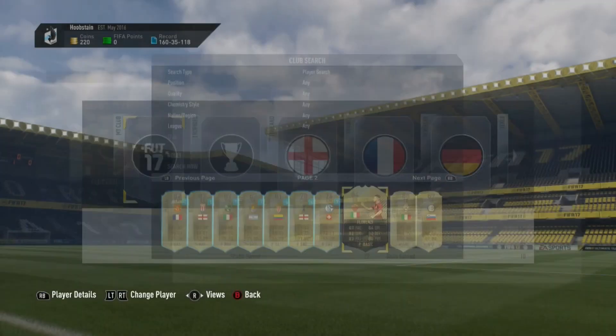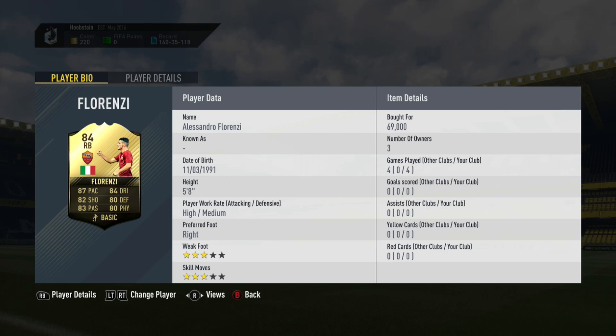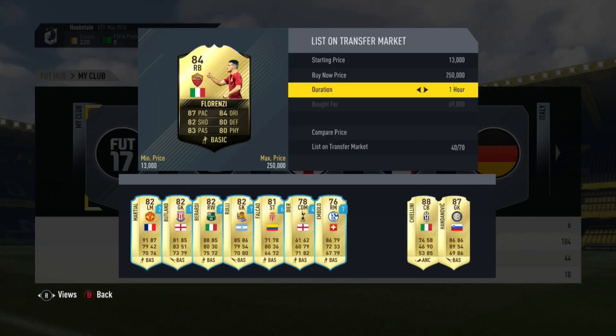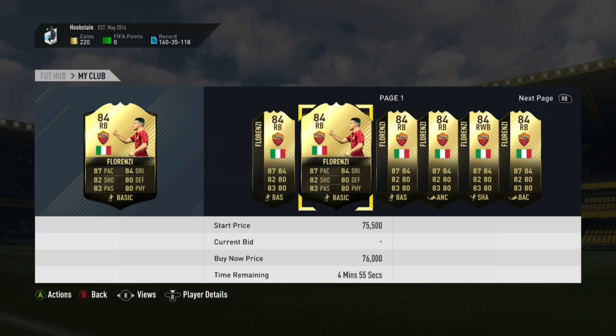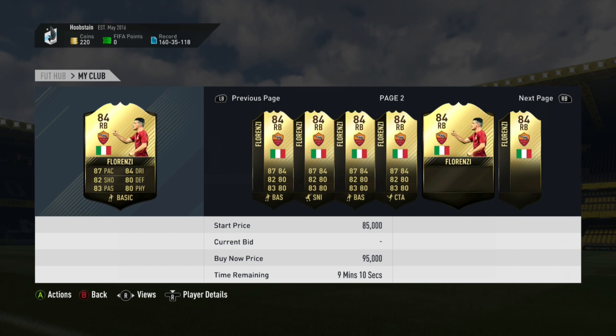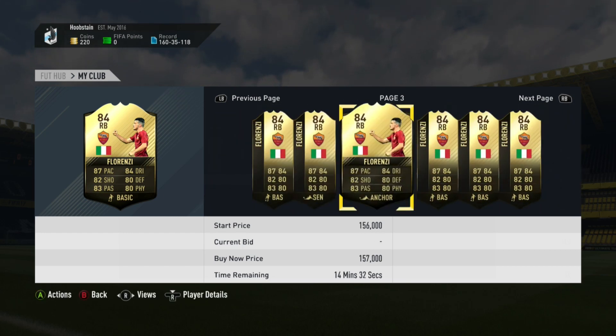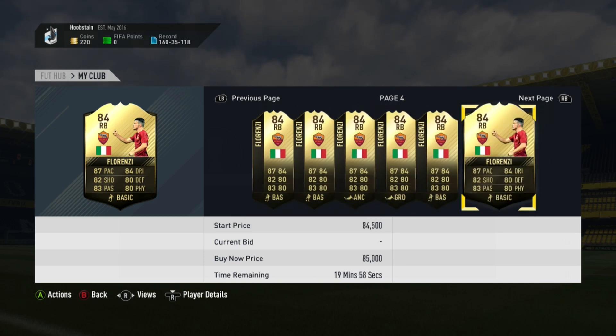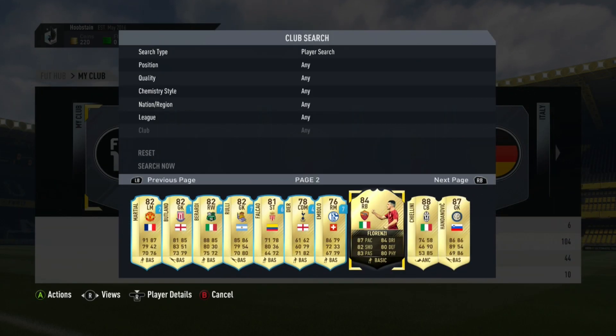The first player you'll see here is this informed Florenzi card - all 80-rated stats. I picked him up for 69,000 coins. He's pretty much selling for about 69,000 to 70,000 coins right now, so I may have made a little bit of profit on him. I picked him up last night for 69k and he's actually pretty decent.